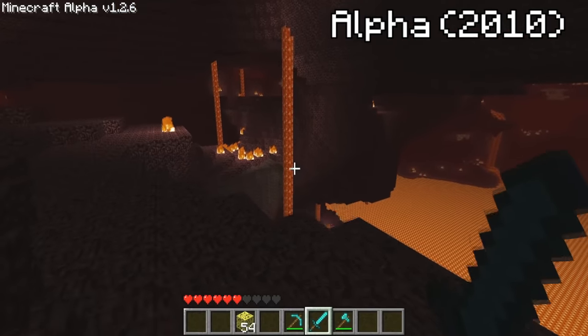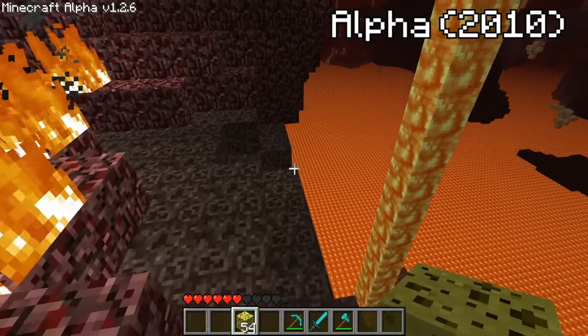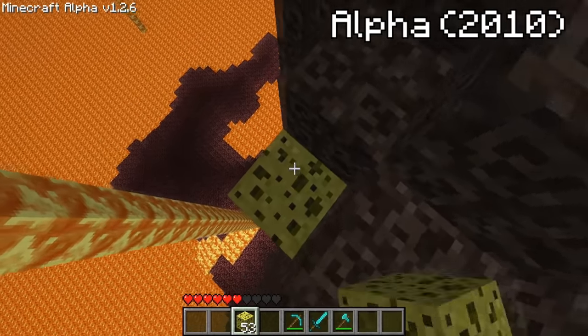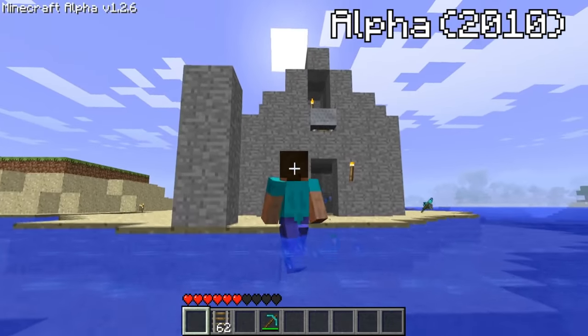Something else added during alpha was the Nether, and one block traveled in the Nether equals eight in the overworld. So with any of these travel methods set up in the Nether, you're going eight times faster than you would in the overworld.